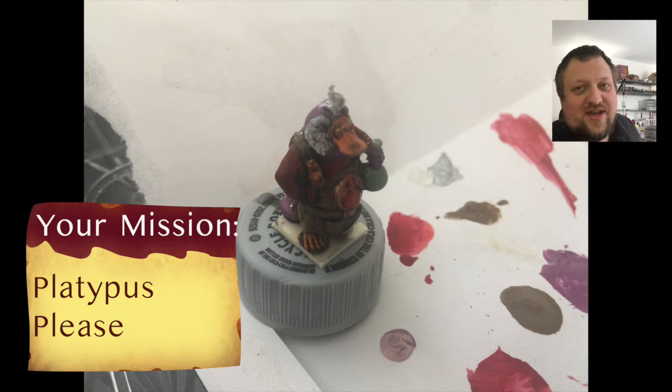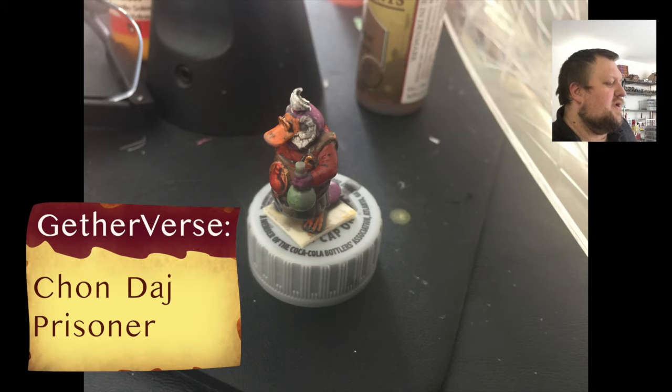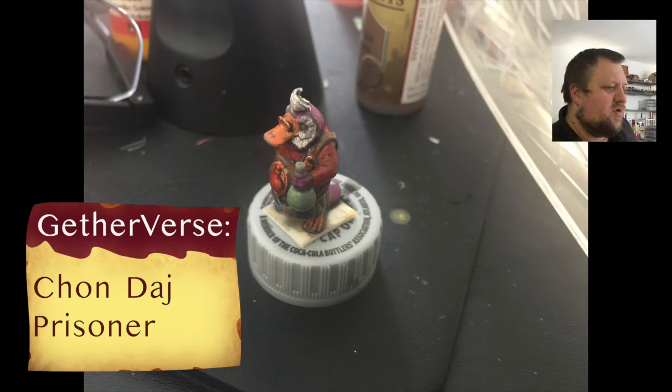For your call to action, we're going to do it a little more silly today. I want you to put your perfect platypus poetry or prose in the comments — anything to do with platypus or potion people. In the Gatherverse, I'm going to say this guy is probably working for Chondage in a life-threatening rescue-the-scientists kind of scenario, and is probably designing alchemical problems for the players.